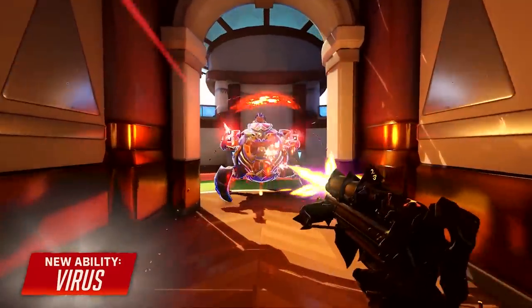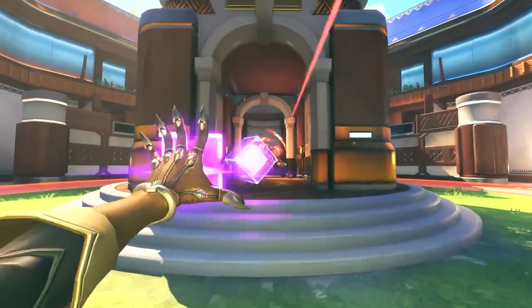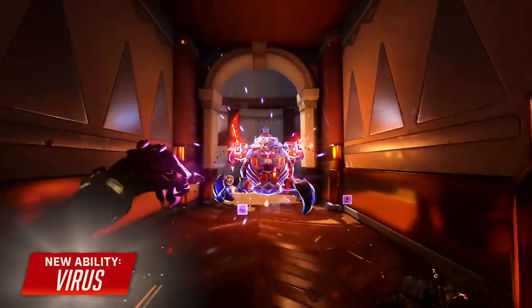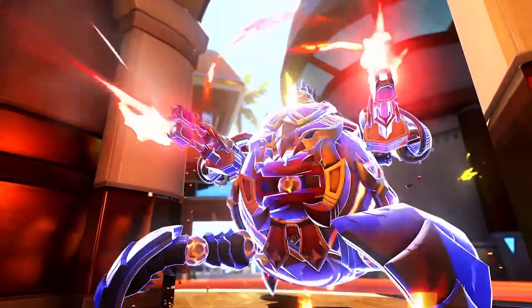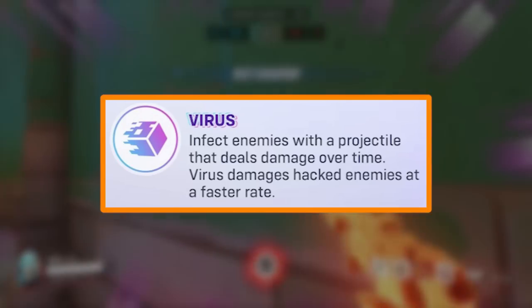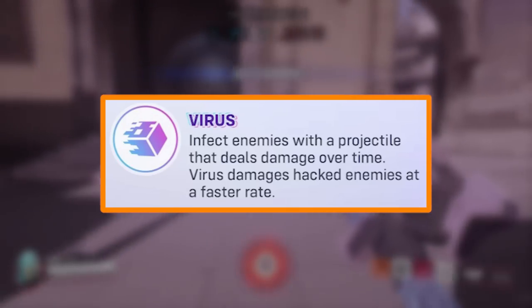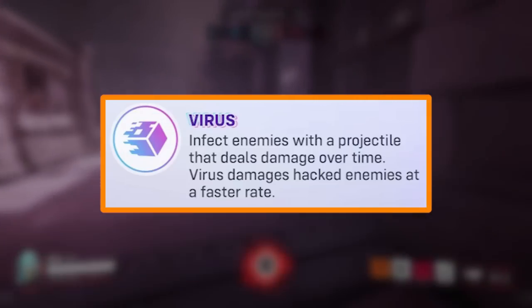Sombra's Virus is a projectile that can hit one player and will deal damage over time. It can be blocked by shields and eaten by matrix abilities, so it's nowhere near unblockable. But because of Sombra's massive setup, you'll often be able to hit the ability and get the damage over time on your target because you'll be behind where no one's looking at you. As Sombra, your engage can be seriously bolstered by throwing out your Virus, then hacking your target, and then finishing them off with your machine gun. Since now, your primary fire isn't the only thing that's damage-boosted onto hacked targets — this new Virus is as well.